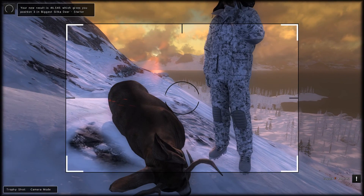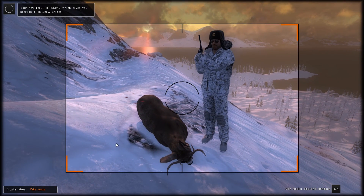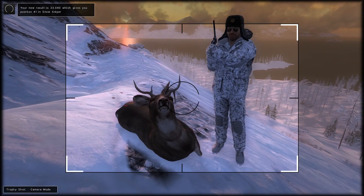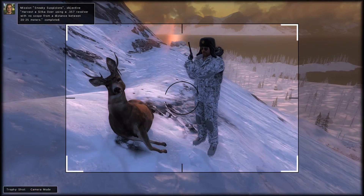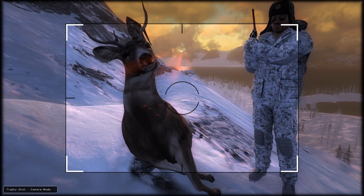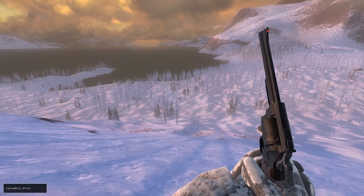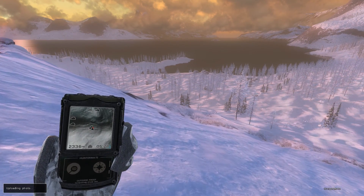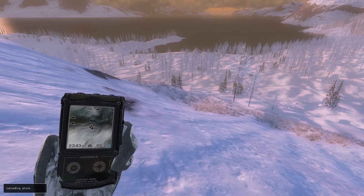Let's get a quick trophy shot. Oh, he has a nice little drop tine — never saw that coming. I wonder if Expansive Worlds snuck in some non-typicals on us. But that objective is completed, so we're going to wander on down here — we just heard another buck call, so we're going to try and track him down. The next objective is to get one within 30 to 35 meters — stay tuned.